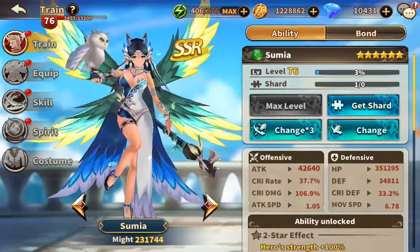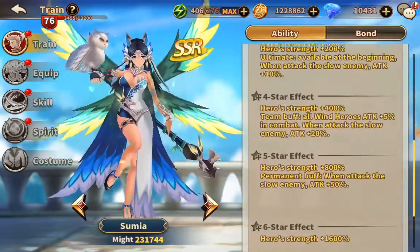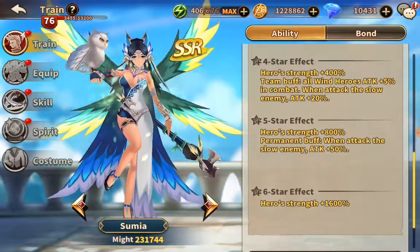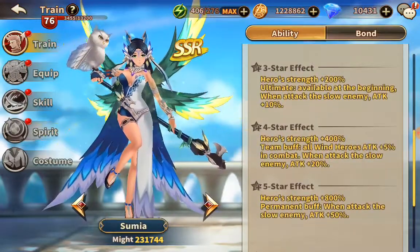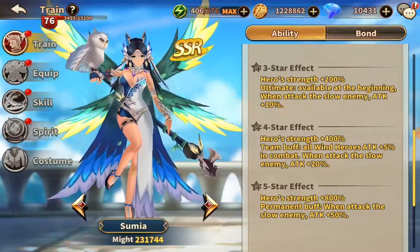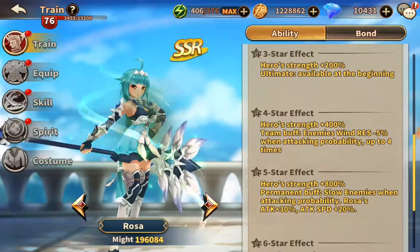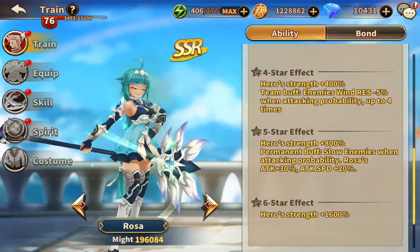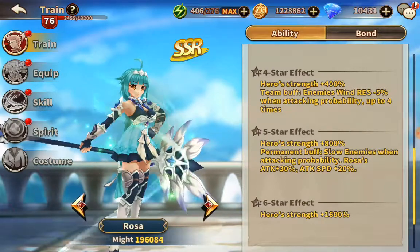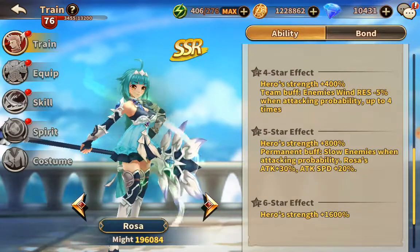Let's take a look at their skills in the training skill screen and look at their effects. Both of them are at six star. Sumia has a team buff: all Wind Heroes attack 5%, and she gets a buff against slowed enemies of 20%. Rosa has a permanent buff and gets a chance to slow the enemies. So if you were to combine Rosa and Sumia in the same team, I think that'd be a pretty sick combination.